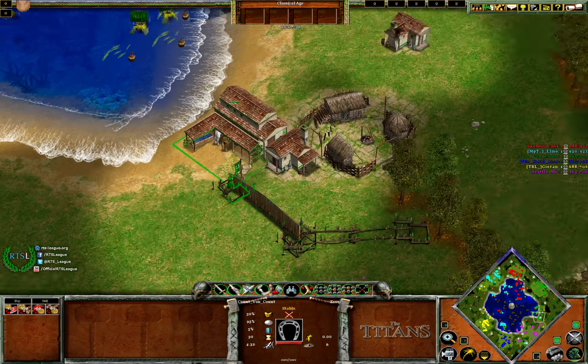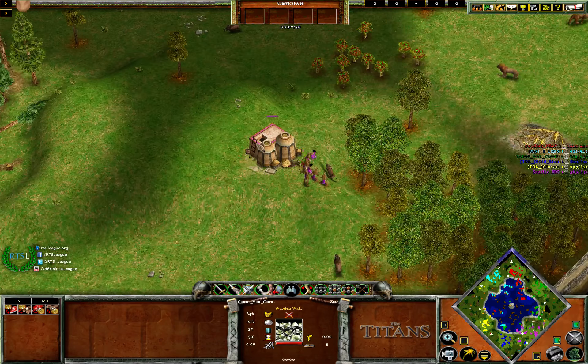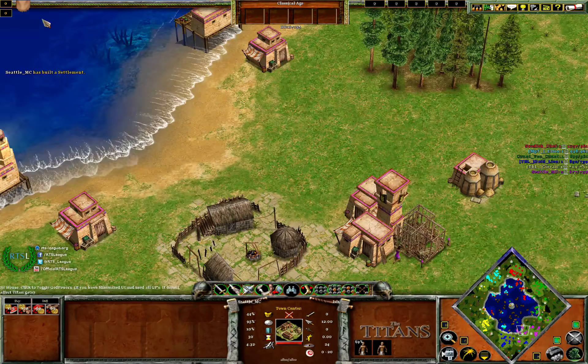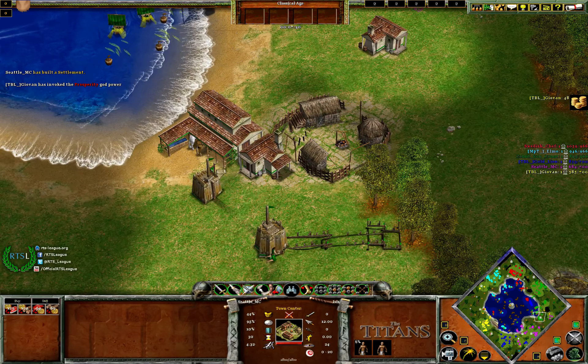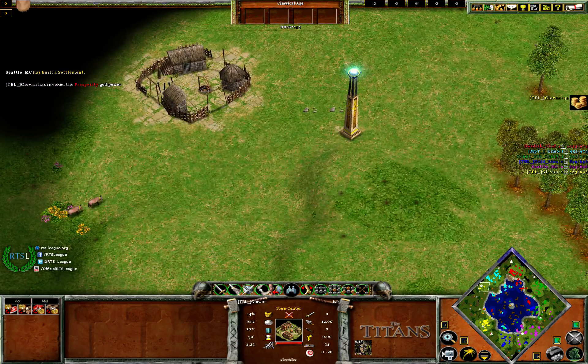Hunting dogs is the only other upgrade that gives you anything like that. We've got a forward build on this side by the Zeus player — presumably this Isis player was going to fast heroic. And we've got heroic age for Isis on this side.